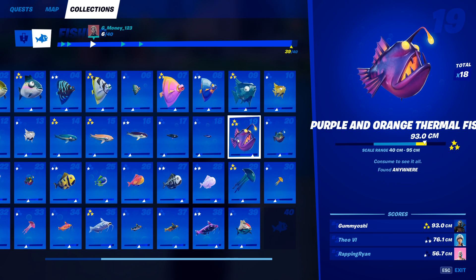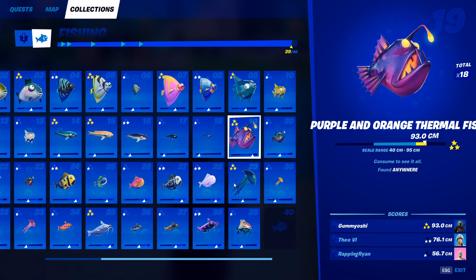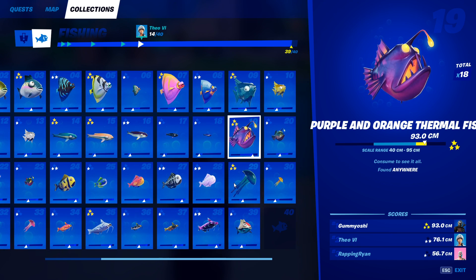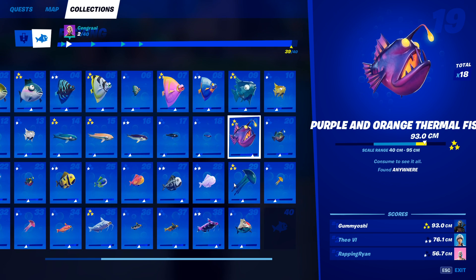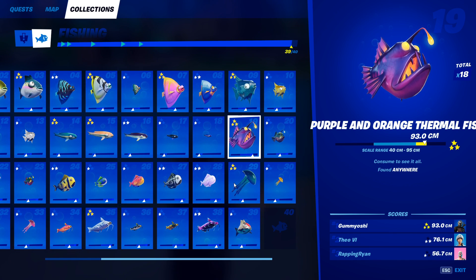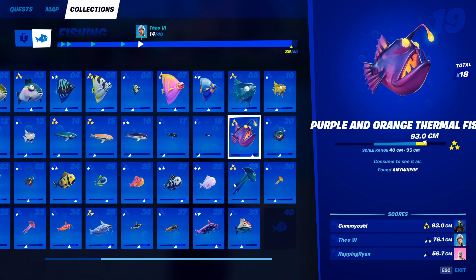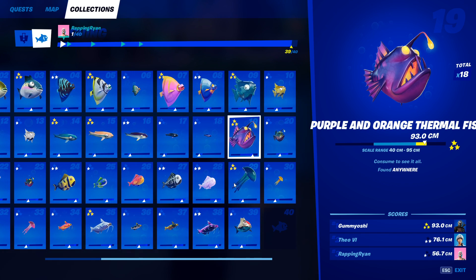For the next category we have the thermal fish — these are our legendary fish, so they are theoretically the rarest, but I seem to find a lot of them. Our first one, the purple and orange thermal fish, can be caught anywhere. It is exactly like a flopper except with a lower catch rate, obviously, because it's legendary. Make sure you're fishing in a fishing hole, and if you use a pro fishing rod it will increase your odds. Use a pro fishing rod and you will catch this in no time.